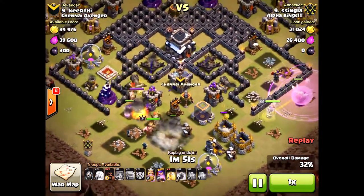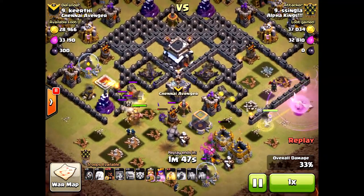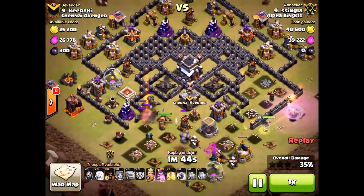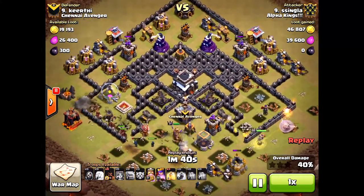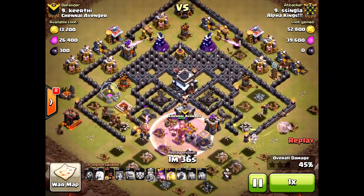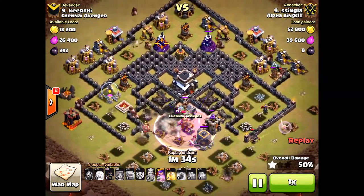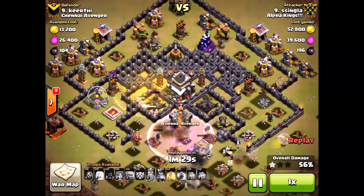Leaving a better chance for the Hogs to come up at the end of the raid. He did put a Rage on the Healers and the Queen because she was taking more damage — only a level 20 Queen, but still a viable option even at level 20. Bringing in a couple Hogs, weaving them in slowly at a time, just making sure he won't trigger those giant bombs. Because if they're all clumped up, those Hogs will be taken out.